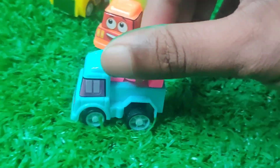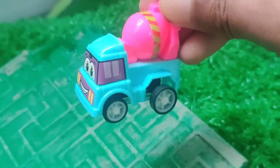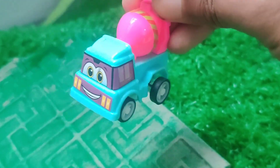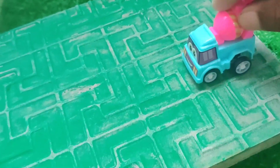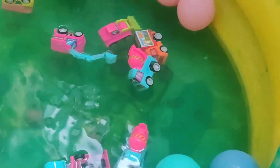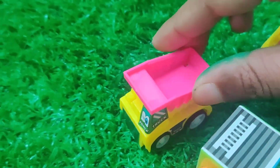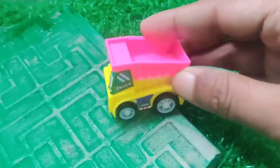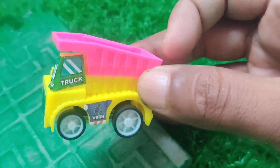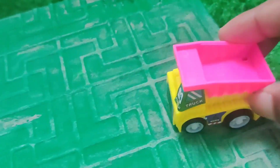Look at that, one more! It's a cement mixer — blue color cement mixer. Look at that, wow, superb! Okay, this one is a jump curve. It's a yellow color curve, look at that!